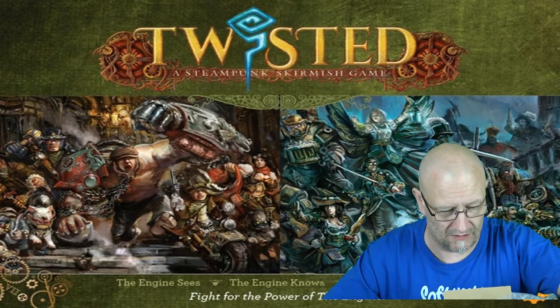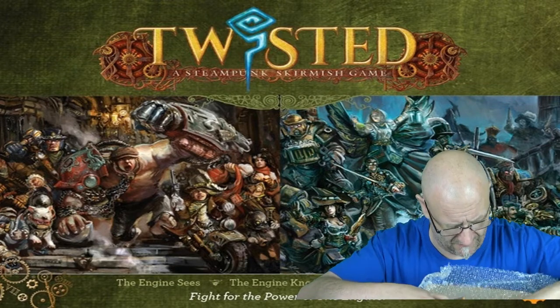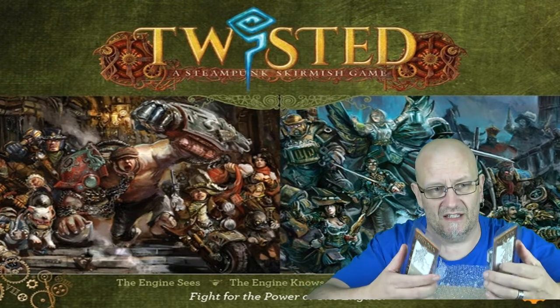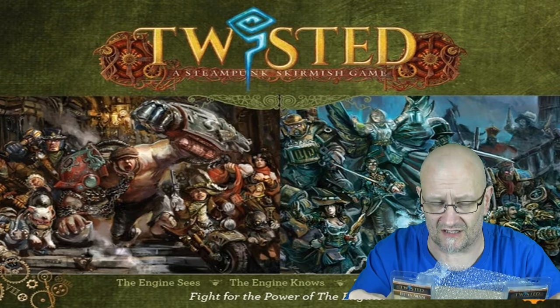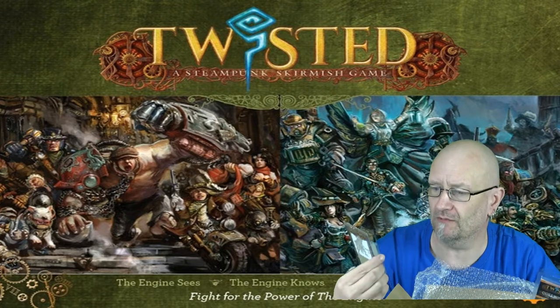So what we've got - I'll quickly show you the things and then I'll go to the small camera. To start with, these are two from the Egyptian faction, the Scions of the Sand - a Scarab Mummy and a Rotten Mummy.